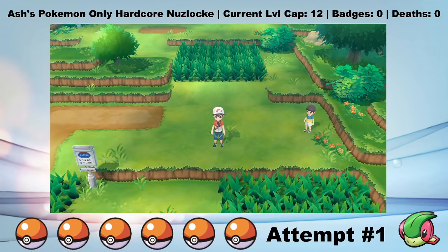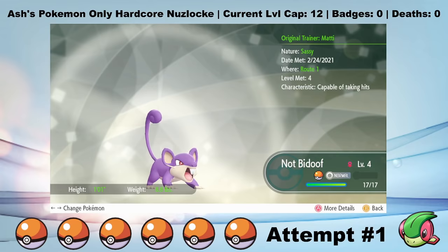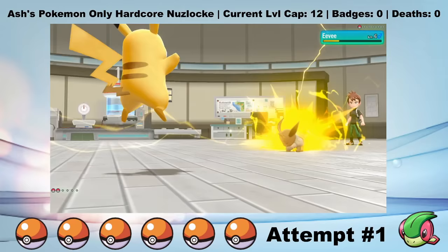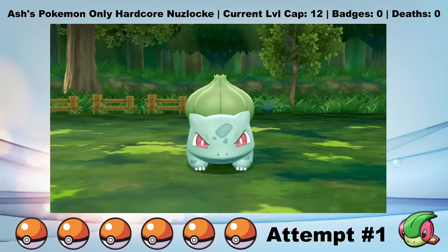In a regular Nuzlocke of this game, I'd probably blindfold myself at the start of each route and find a random Pokemon that way, but since we have such few eligible encounters anyway, I'm just going to allow myself to pick which species of Pokemon I get from each route. This is also kind of required for this challenge, because otherwise it would be next to impossible. Anyway, I catch the Rattata and name him Not Bidoof. Then I have to return to the lab, where I'm battled by my rival Peanut and his Eevee.